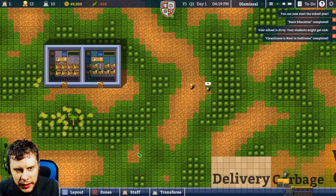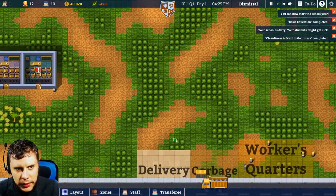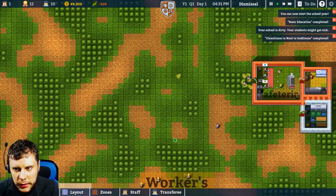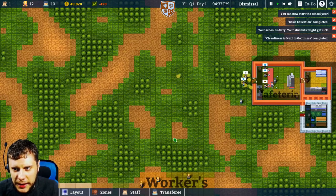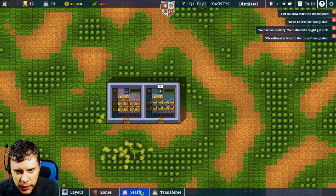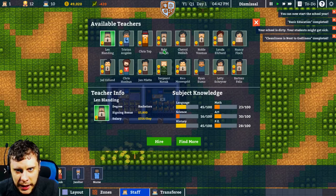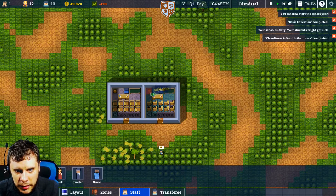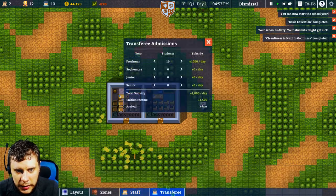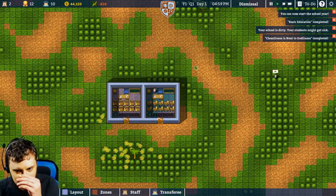We're back in the cafeteria but it's getting a bit cleaner now that we've got all these janitors running around. Staff, teacher — let's hire another decent one. Let's go with this guy. Hire. There we go — and transfer. We should be able to hire another ten students, which should bring us to about profit.